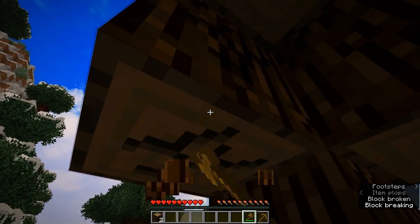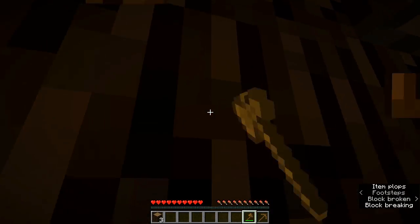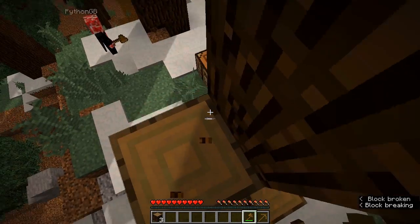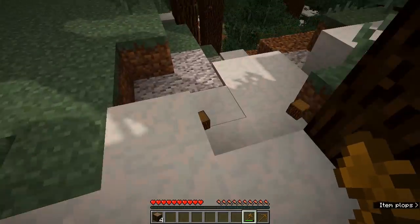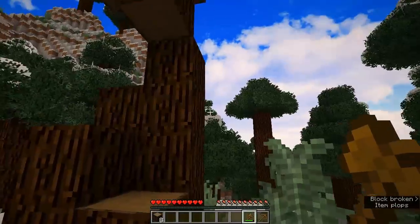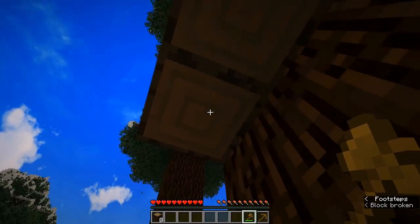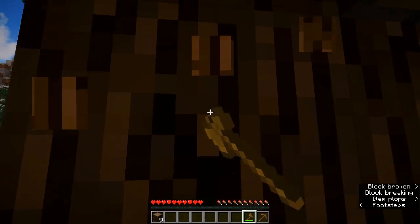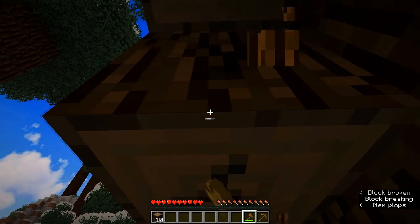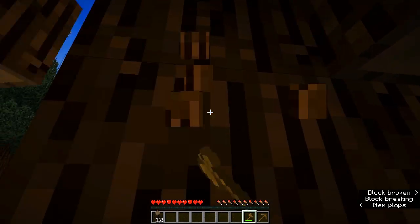It feels really weird — we're in 1.11.2, so we're not quite in 1.12. Things like the recipe book are missing, which feels like I'm missing a limb. But all the old achievements are back, so it feels a little old school. Hopefully you guys are going to enjoy being along for the ride. There are a couple of sneaky mods in this pack which we're going to leave you guessing about — they might pop up in later videos.